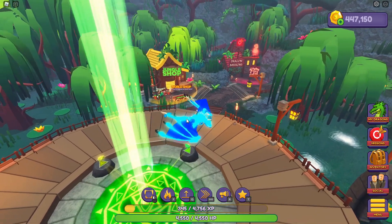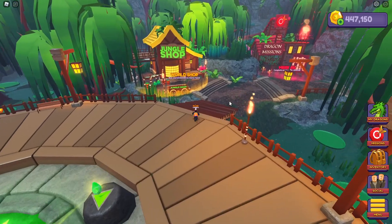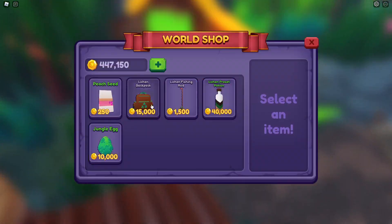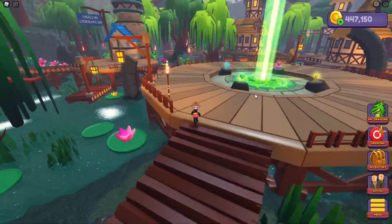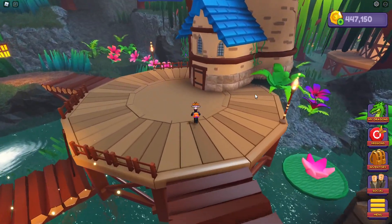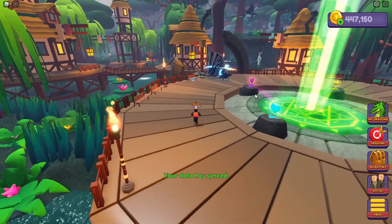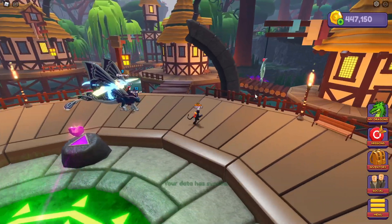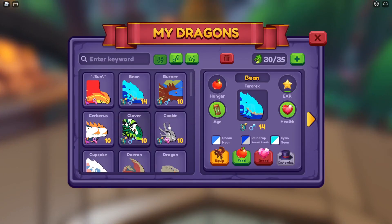Oh my god, this place looks amazing! I love it - dragon missions, jungle shop. Let's have a look in the jungle shop. We've got peach seeds, a nice backpack, a preset potion, fishing rod - the normal stuff. And we've got missions, and it is just so well themed. Look at this dragon observatory - the world's always looked amazing but this is next level. Beautifully done. Look at the fish - there's a little sturgeon on the fishing line!